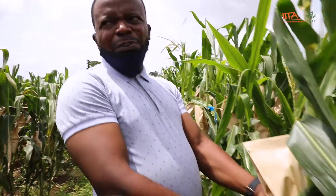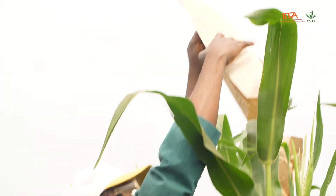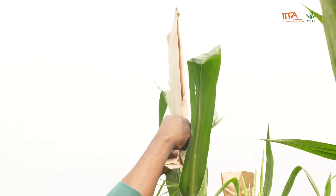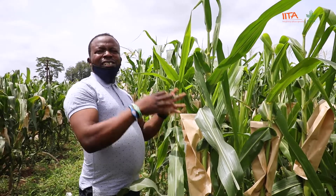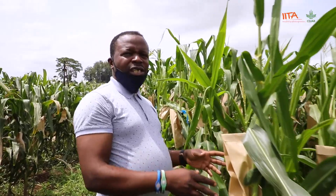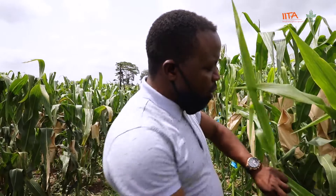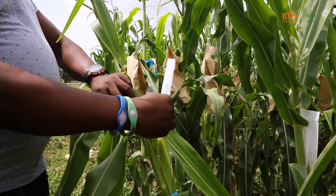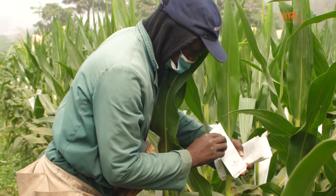In the female aspect — this is the female aspect — that's why we cover it, to maintain what we call genetic purity, to avoid external pollen, to ensure that we are really breeding a true-to-type that can withstand streak, ear rot, ear borers, or streak diseases. Likewise, we maintain what we call a shoot cover. You can see the shoot cover was covered — that represents the female aspect — and we need to cover it to avoid external pollen from getting there.